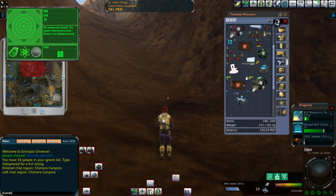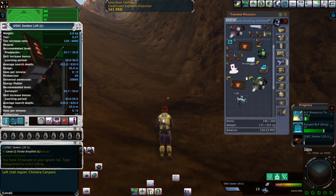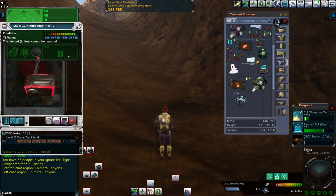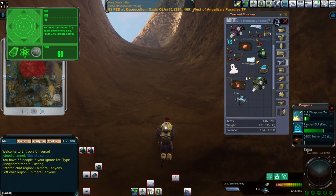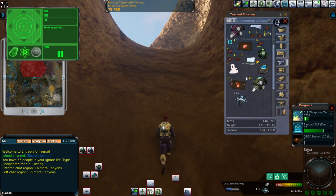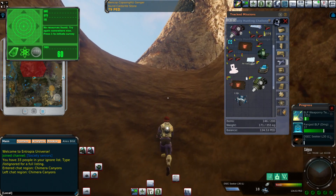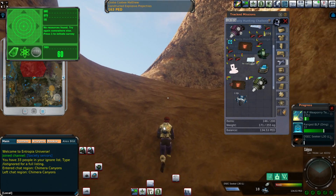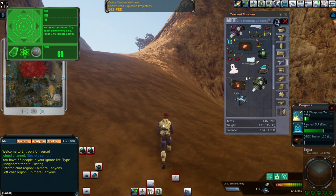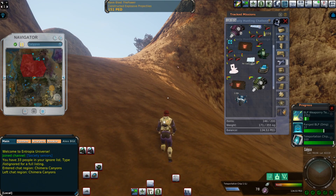I'm gonna do a second double drop on this place, just after I check how much it decayed - 20. So yeah, I get about close to 20 drops. Second drop over here. First drop was nothing - I lost first drop. Every drop is about $1 or $2. I think somebody mined over here already, so I'm going to teleport away. Teleportation chip, take me away.